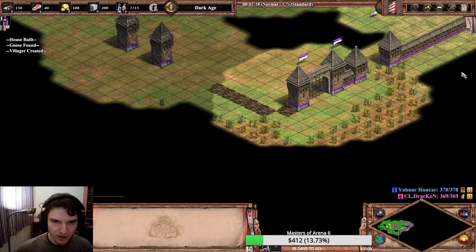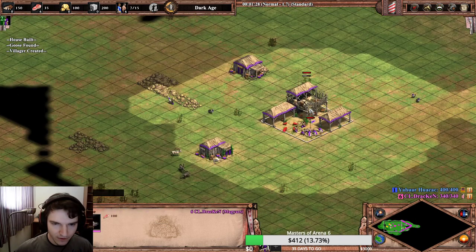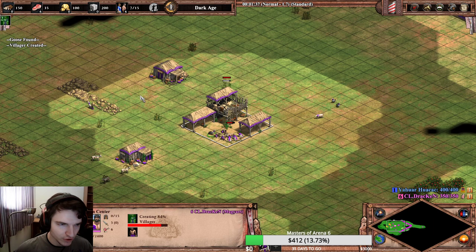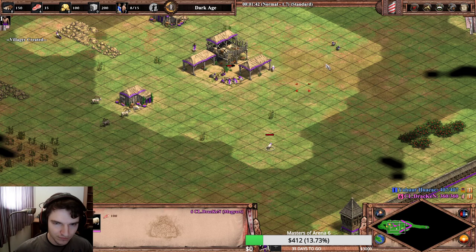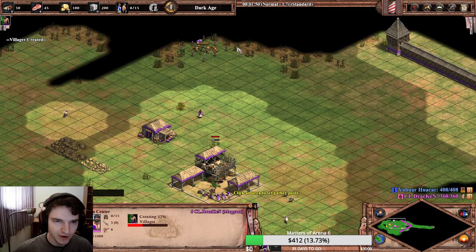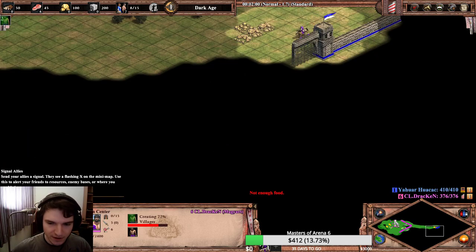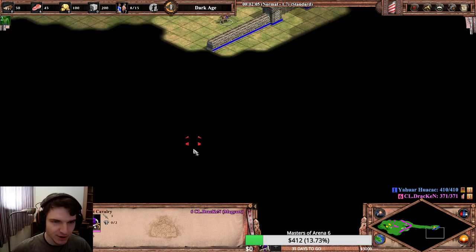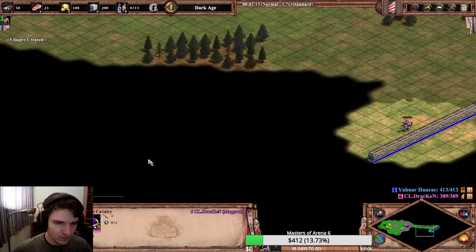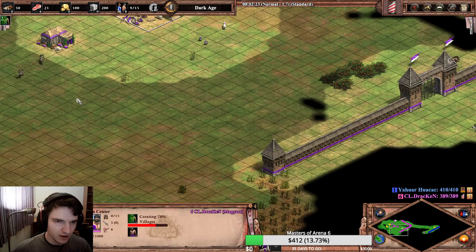This is a back wall as well so we'll just delete it. Now we have six villagers on food so we will send another villager on wood. We want to see what our opponent is. Now is the perfect time to check the distance between me and my opponent. We see that the distance is quite long so we shouldn't expect any kind of rush. We also know three villagers on food and then we will go for a boar.